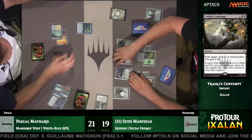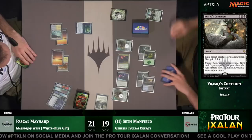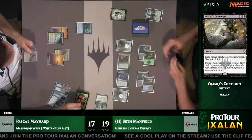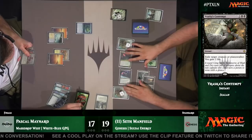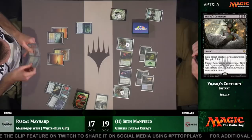Pascal already makes the blocking motion, and that attack deals four damage with additional energy from the Glint Sleeve Siphoner. The pressure is on for Pascal Maynard, but he does have Refurbish in hand. He just needs to find some more action. He has a Champion of Wits in his graveyard which certainly counts. This is a big turn now — Pascal gets to Refurbish God Pharaoh's Gift into play, then put the Champion of Wits in play, allowing it to draw four cards, further digging for threats.